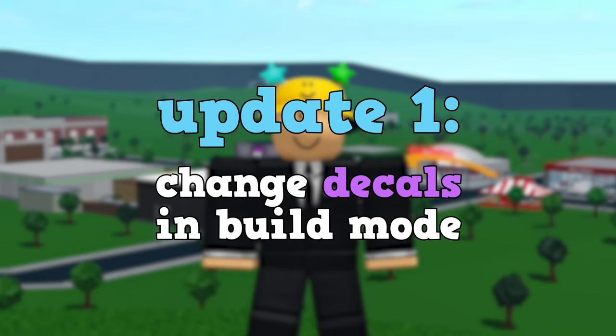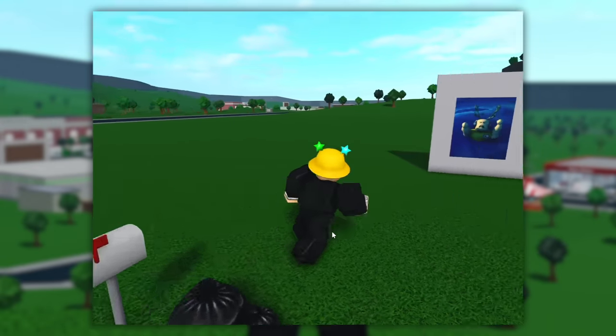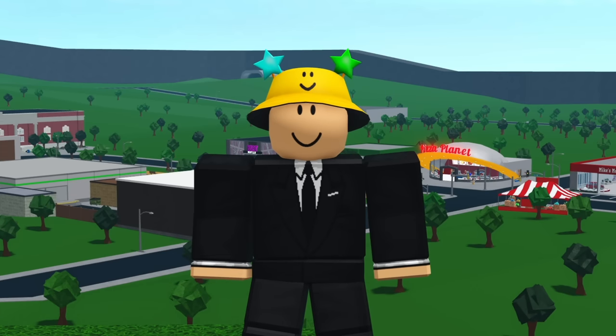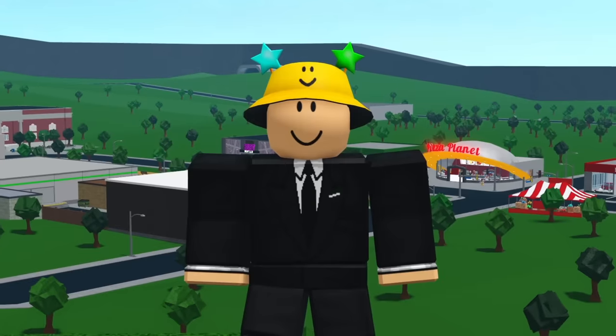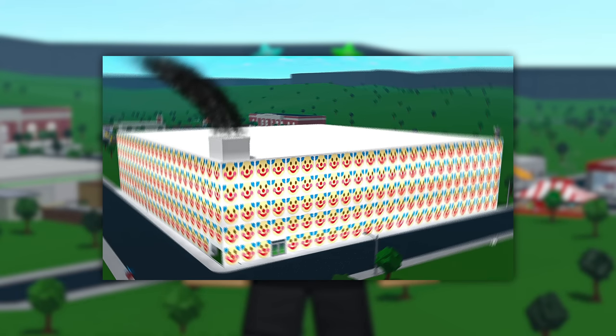Update number one is the ability to change decals in build mode. Right now if you want to change decals you have to get out of build mode and then change the painting. This is really annoying when building with friends because there's always that one person that won't get out of build mode. Adding this would save people a lot of time and also make it easier to change decals that are high in the air.